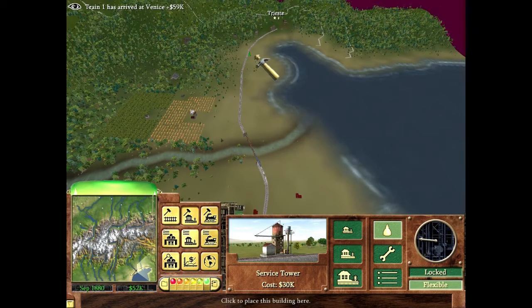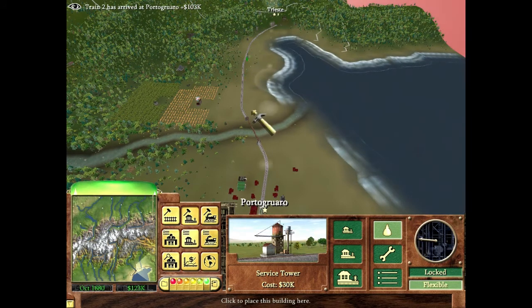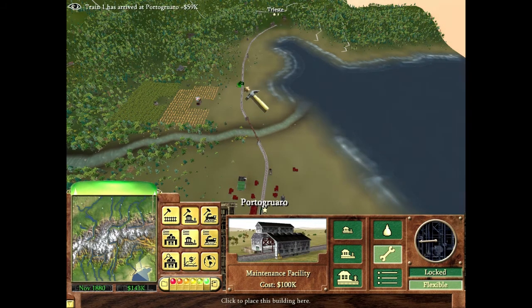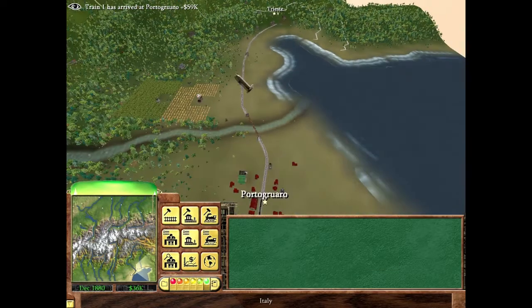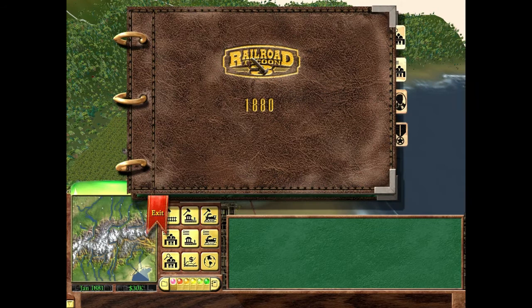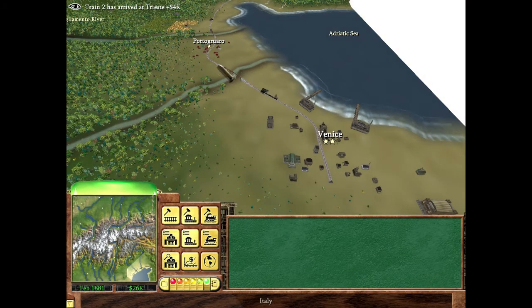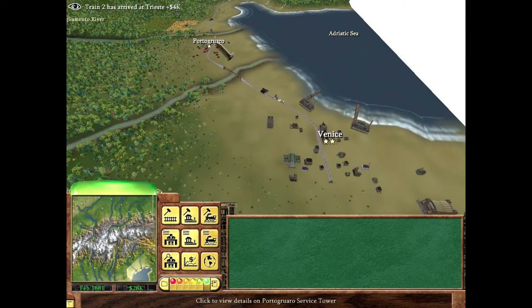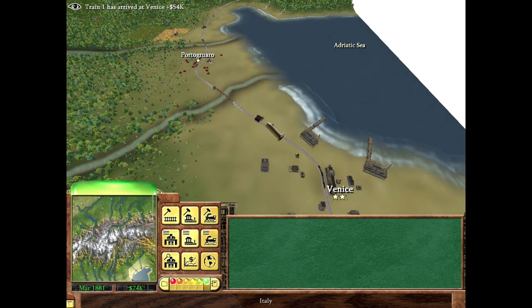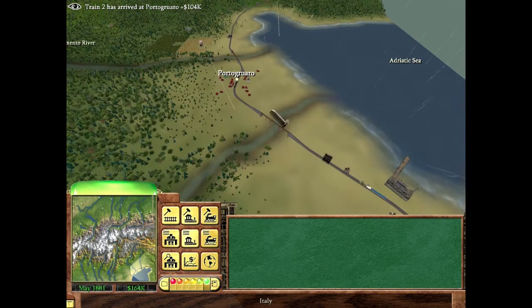Based on the distance between Trieste and Portoguaro, I'm going to create two water towers — one right before the bridge and one a little after — and a maintenance facility halfway between. You don't need maintenance facilities nearly as often as water towers because trains run out of water way faster than sand, which is provided at maintenance facilities. Between two cities you need at least one maintenance facility and one water tower, placed roughly in the middle so the train doesn't have to slow way down to use them.